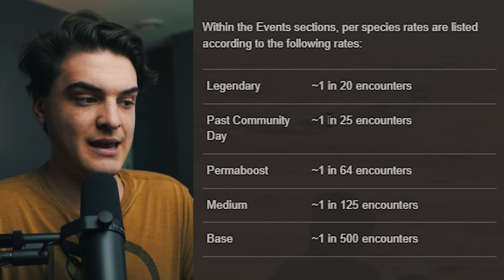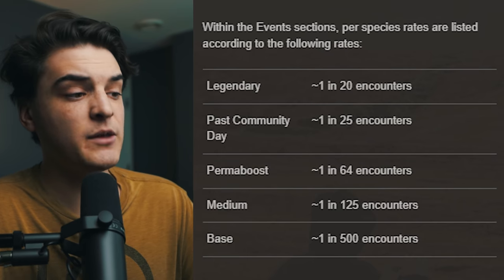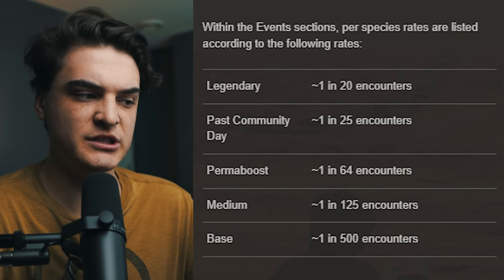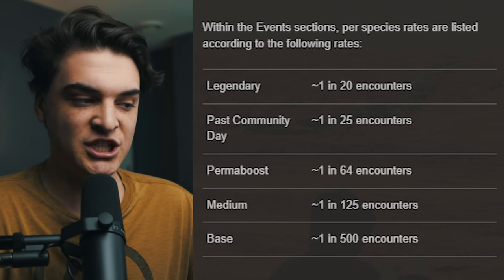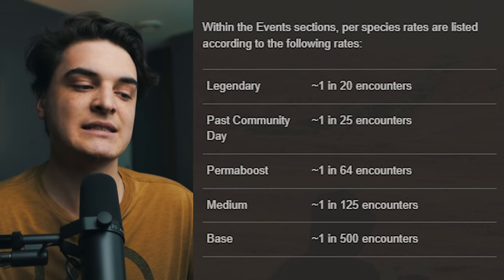The next shiny rate is past community days, which has a shiny rate of around one in 25. Very important: when I say community days, those boosted rates only apply during the community day itself. For example, during Hoppip Community Day, Hoppip will have a shiny rate of one in 25 — but once the community day is over, it no longer has that rate and fits into another group. We then have the permaboosted shiny rate, which is one in 64 odds — those are slightly boosted Pokémon. Then we have a medium shiny rate of one in 25. And finally, the base shiny rate — the full odds — which is around one in 500 based off the Silph Road research.